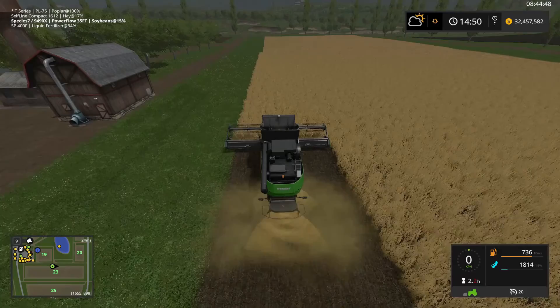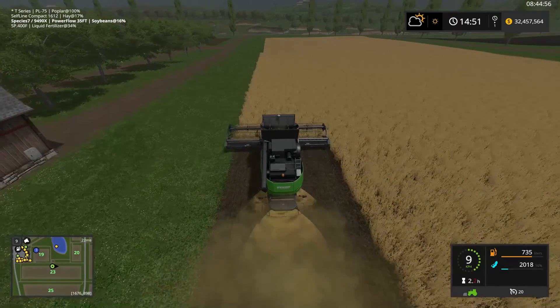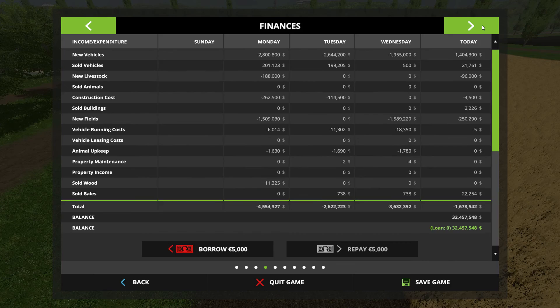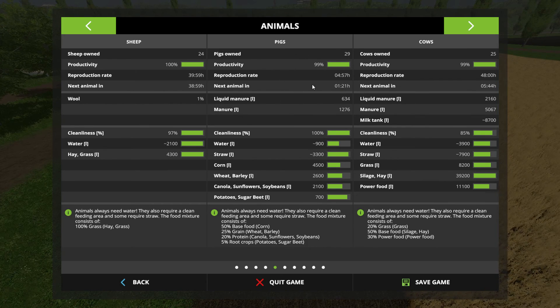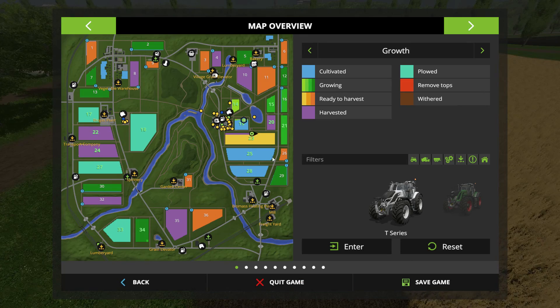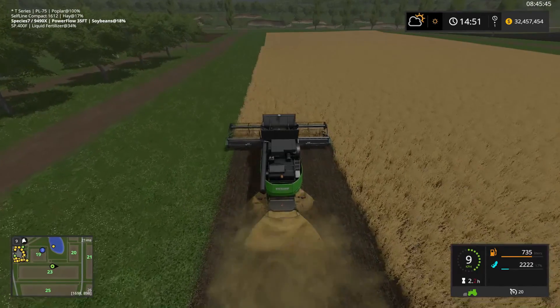Well, that is something you can actually check. The problem is I don't really want to open the screen in case I'm on the map page — oh we are, okay. So we can actually sneak through here. We've got 29 pigs, next animal in about an hour 21 minutes. Maybe they've just been reproducing — 29 pigs, I don't know, that just seems a bit odd. Doesn't sound like a number I would have come up with.